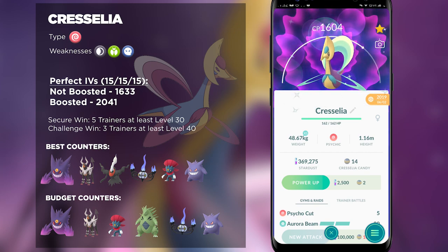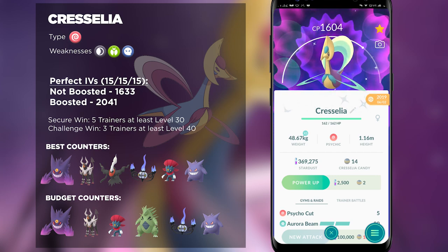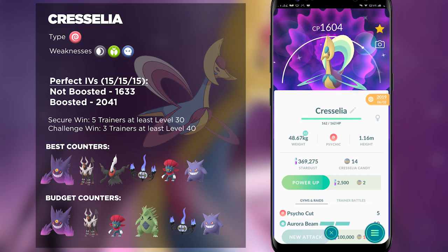The safe number of trainers to defeat Cresselia is about five, but you can trio this raid boss if you want a challenge. Duoing is possible under ideal conditions, but I highly suggest against it, mainly because Cresselia has an insane amount of HP and Defense stats. Much like other tanky raid bosses like Lugia, Cresselia is difficult to defeat with few trainers, so recruit as many people as you can and send out as many remote raid invites as possible.